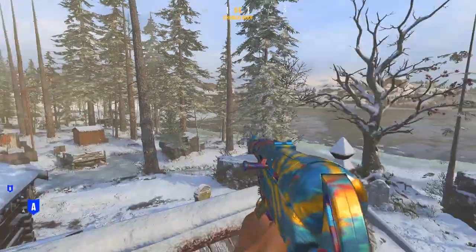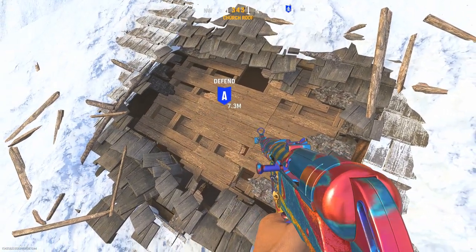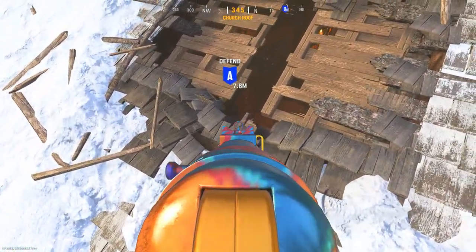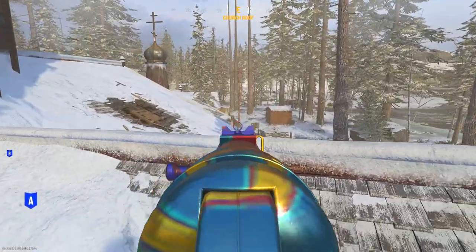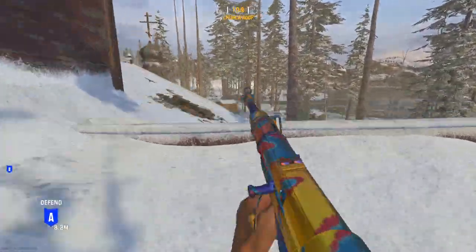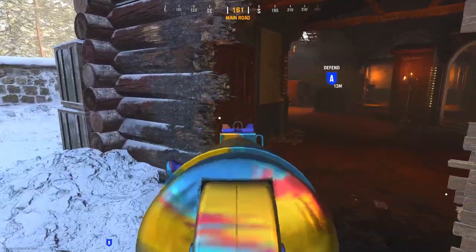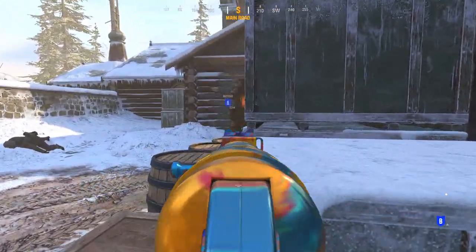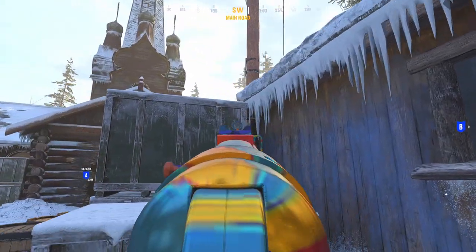Unfortunately not a crazy amount on Demiansk that I know yet. There is a pretty cool one on the A bomb site — it's a hard one to break but once you get it you have an eye into A bomb. If you plant it there and hang around this area, you can get an easy peek onto the bomb. You have to break the left side of this wall, and if you come back here and hide in this area you can get a check. You can also jump up onto this head-glitch, which is pretty nasty but leaves you more vulnerable.